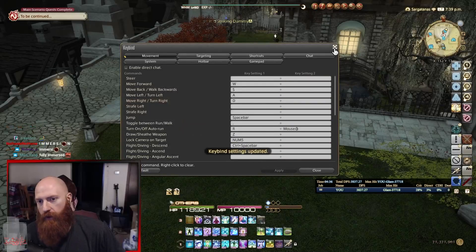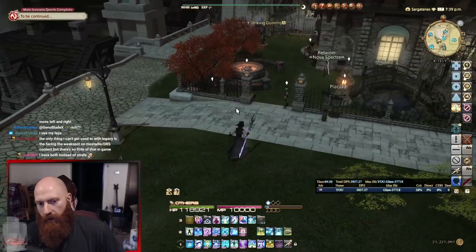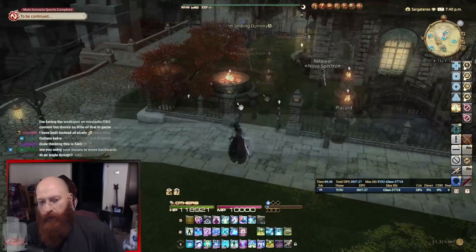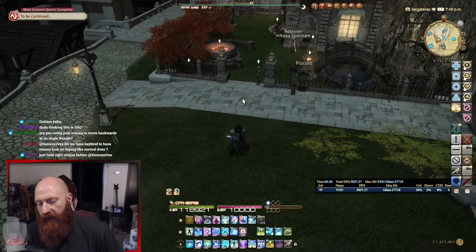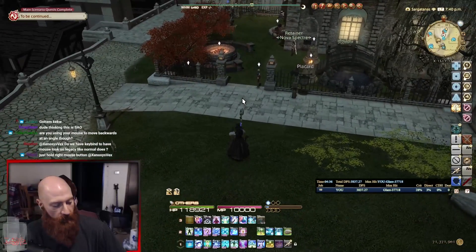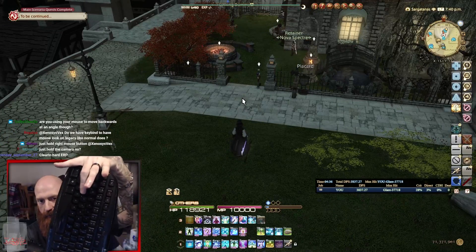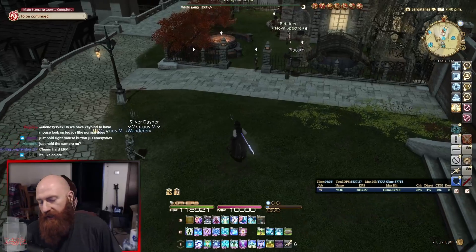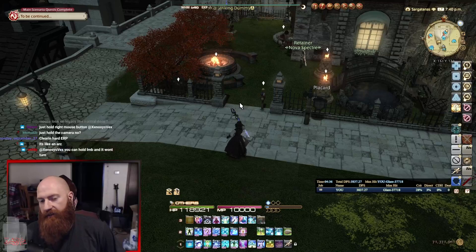Let me show you why. When you hit move left, your camera moves and your character turns. Your camera moves — this is bad. The biggest advantage to legacy is when you want to move back, all you have to do is hit S. That's literally it. If you want to stagger step, which doesn't happen very often, you can hit A and D with S.